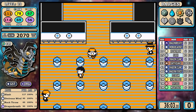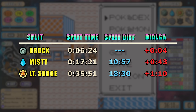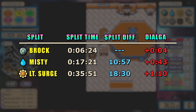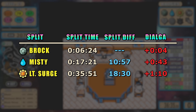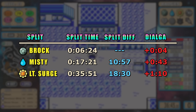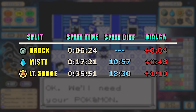This takes us into the first split data of the run. I went against Dialga's time today because Palkia's run just isn't realistic for any Pokemon to go against. The Brock split wasn't too far off at only 4 seconds, but as the run progressed and I started missing ranges and taking extra turns, it leads to 43 seconds, then all the way to a minute and 10 second deficit by Surge. It doesn't look great, but don't count Giratina out just yet.